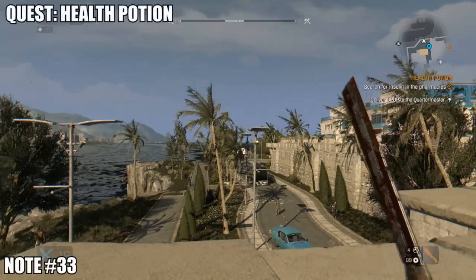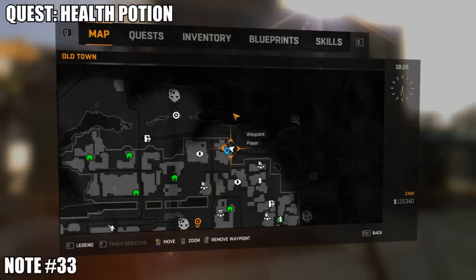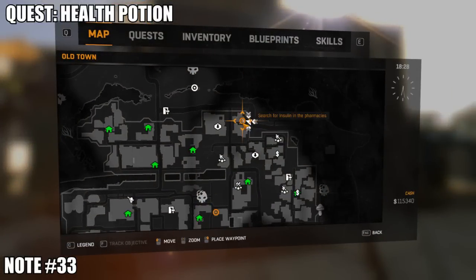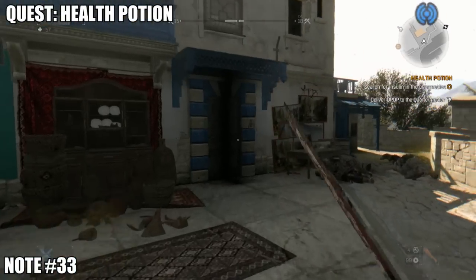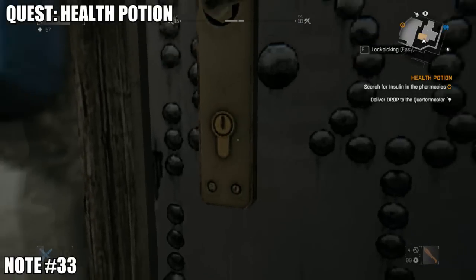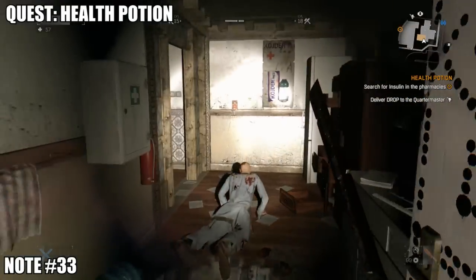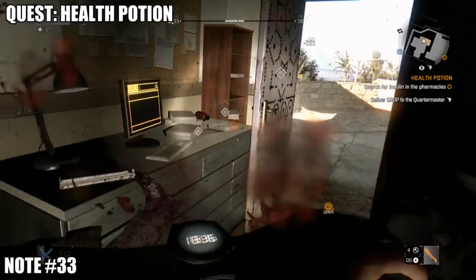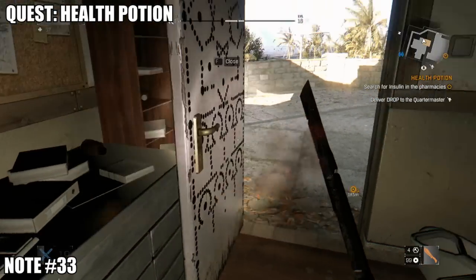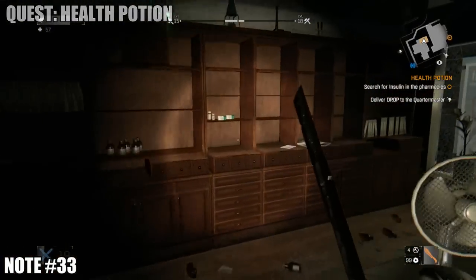Now moving on to the notes in Old Town. Starting off in the north — there's only about four to eight here. This is going to require a quest called 'Health Potion,' and a quest before that called 'Rupert the Gunsmith.' We'll get those quests at the magic fortress just south of this location. The note is just going to be behind the door when you pick-lock it — you can enter the building and just open the shutters.